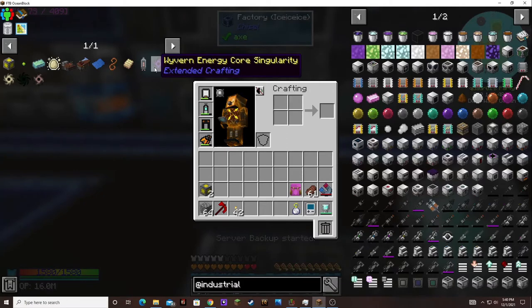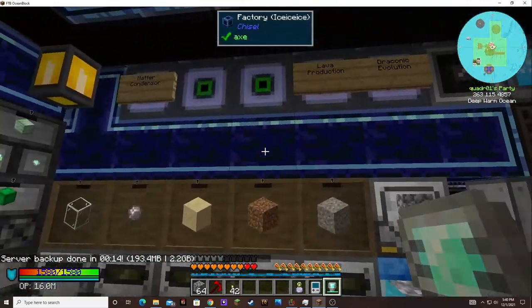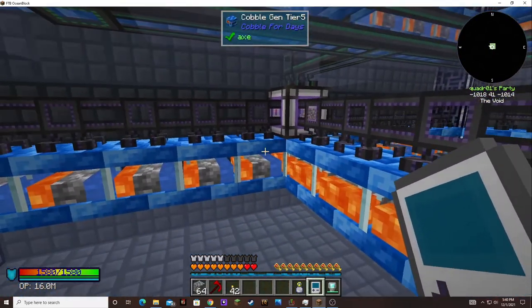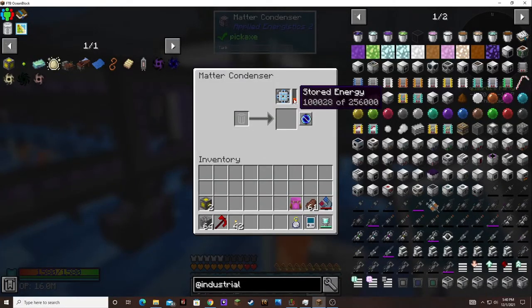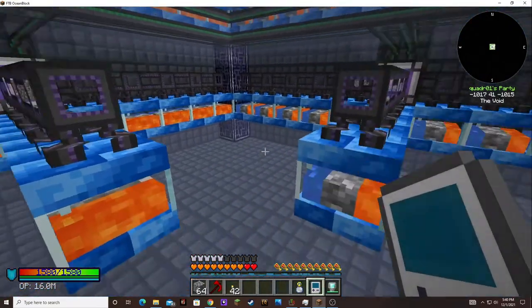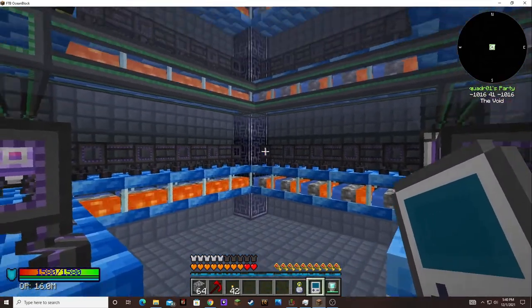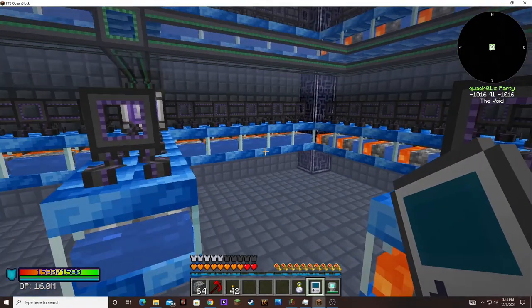I removed the dense construction block from the singularity list because I'm happy with it now — I know how to automate it. We're still getting singularities. I might see if there's any kind of shrinkage I could do to better organize it and get more cobblogens in here working on our singularities. I might try to reconfigure this to squeeze more in. I didn't really know exactly how many I was going to need, but I think I need more in here.